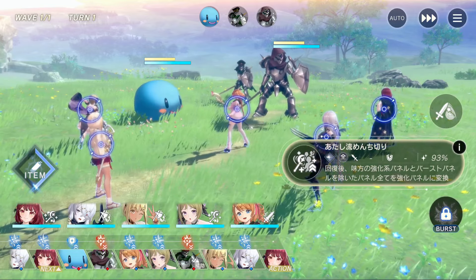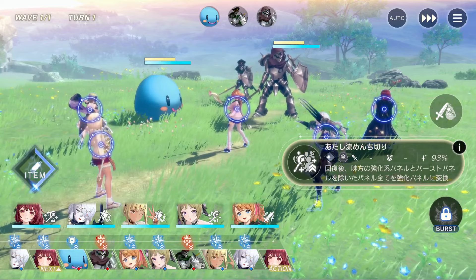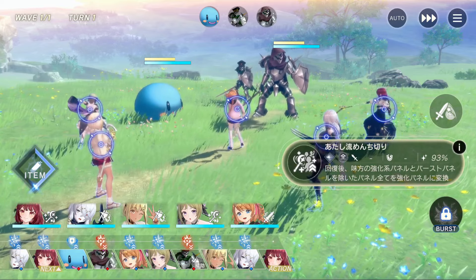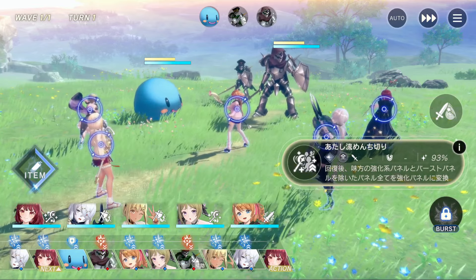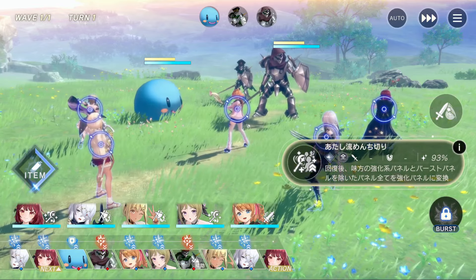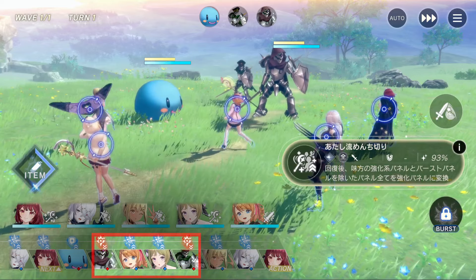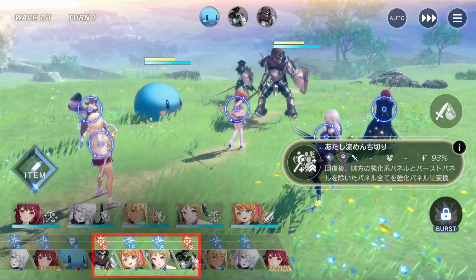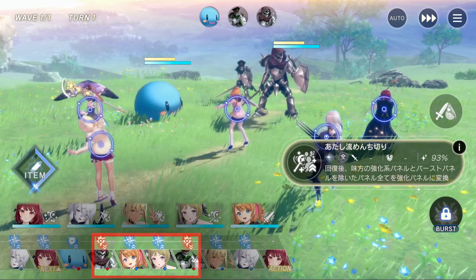The speed tuning for the turn order is quite important, since Sophie creates her blue panels at your unit's current timeline positions. Generating the double blue panels will require another character and Rezna to have back-to-back turns. Additionally, for Rezna to be able to stack, she needs the panel after her to be blue.